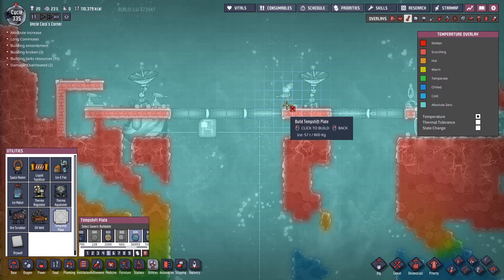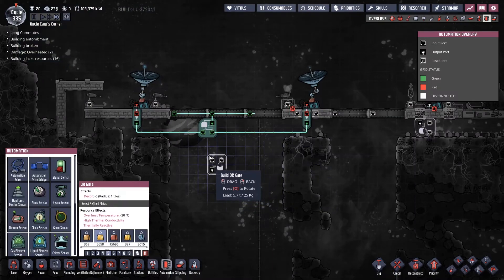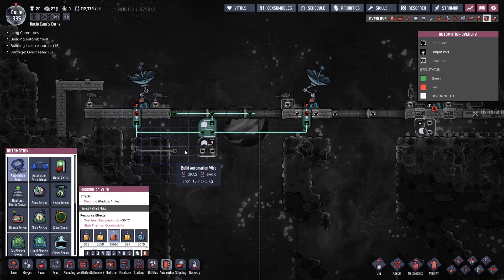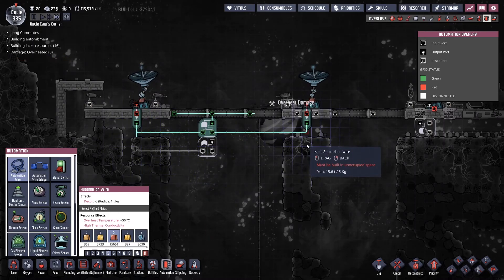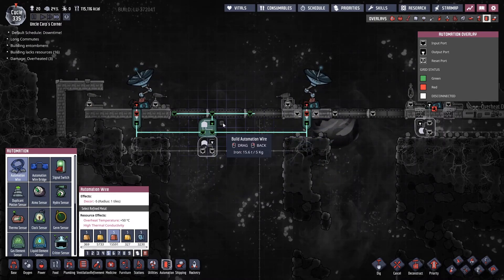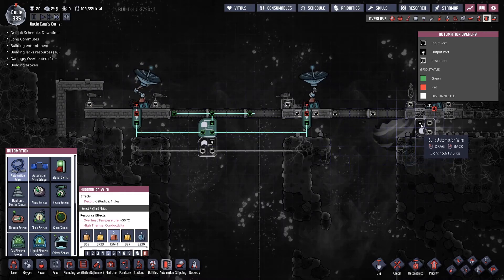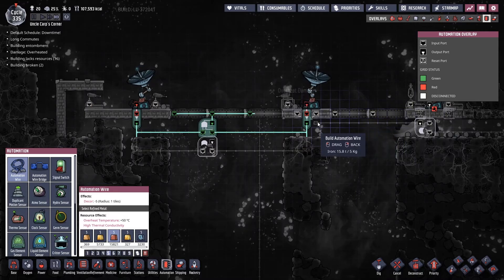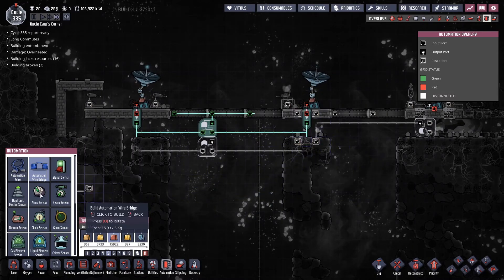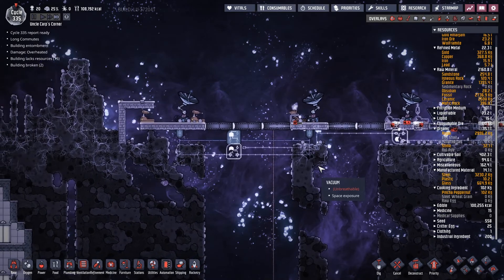That being broken and too hot bothers me - we'll do a temperature plate of ice behind it. So an OR gate - just do it here and we'll draw the automation wire to these. Then after this we'll do another OR gate over here with a NOT gate about here. This OR needs to go... okay, we'll just let them build some of this and then it will be easier to figure out where to put these things. Just let them build now.